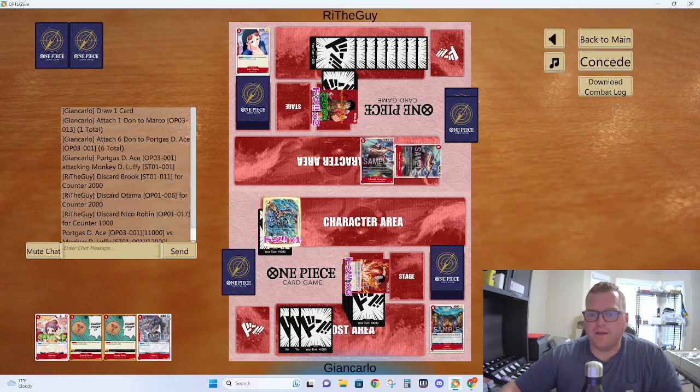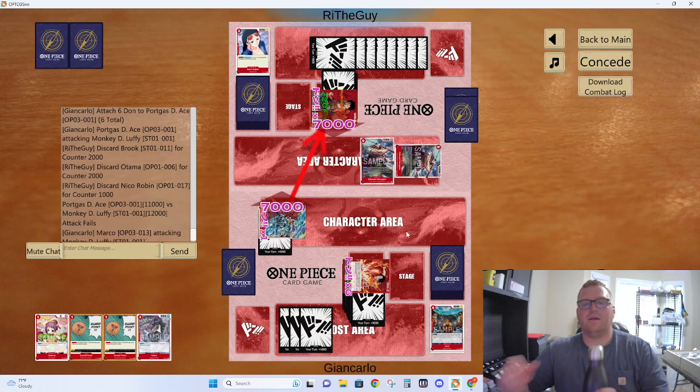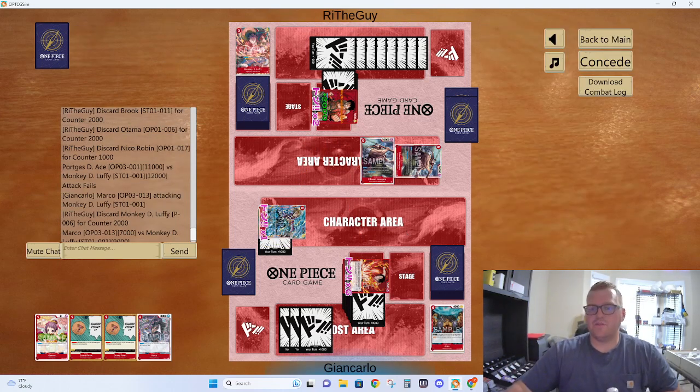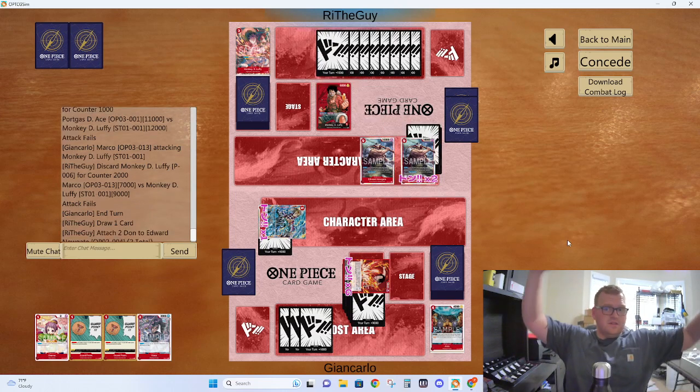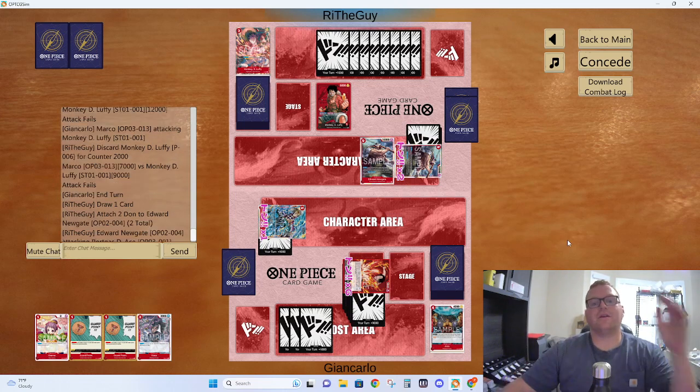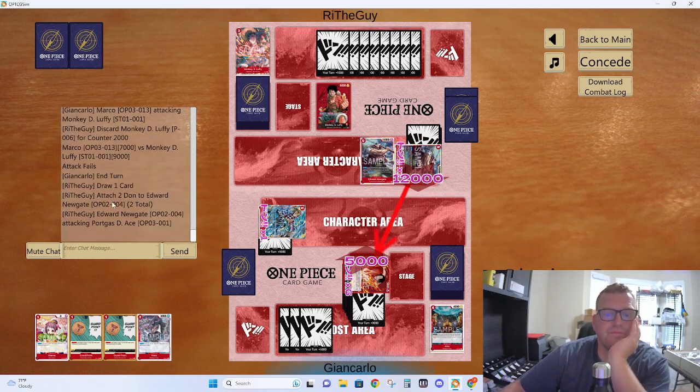Double Nine Drop — not going to lie, I don't feel too bad about this game. I'm not quite sure what I can do to double Nine Drop — that's pretty tough. At least if he attacks my Marco, that's one attack that's not going to my face. Twelve — that's it. Still a lot though.